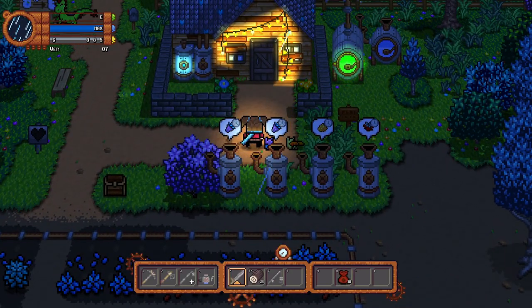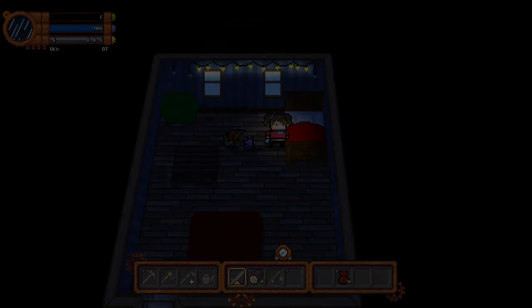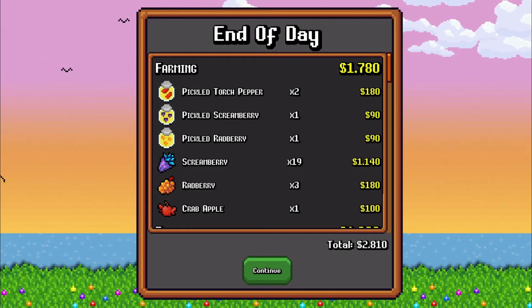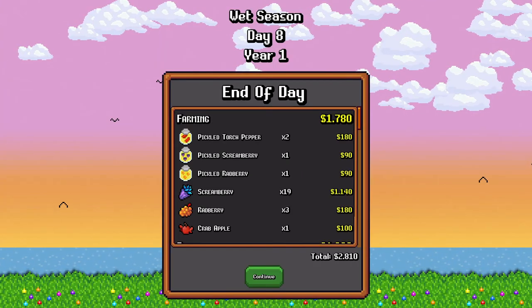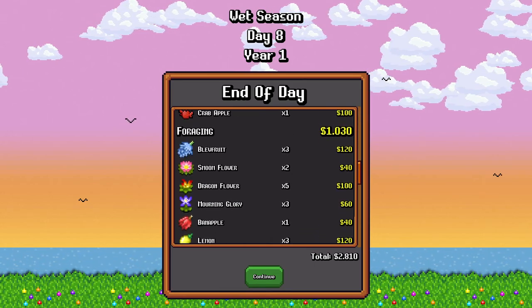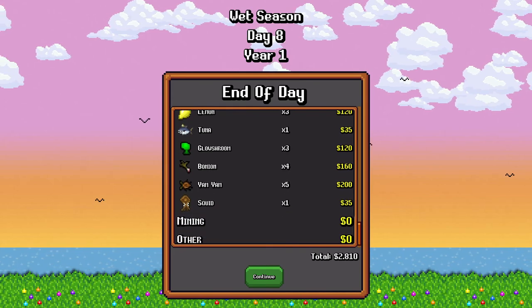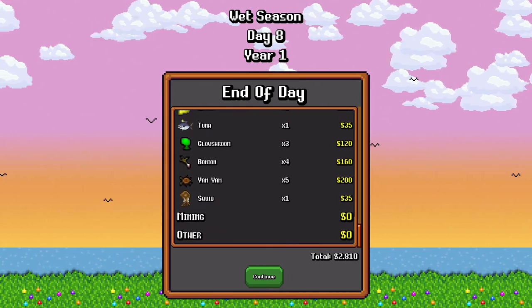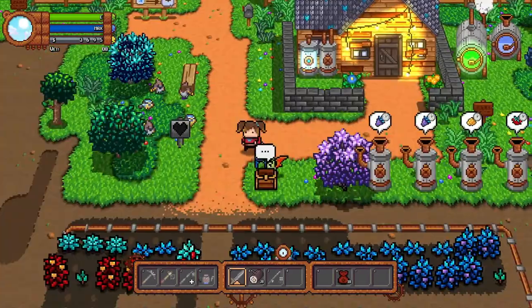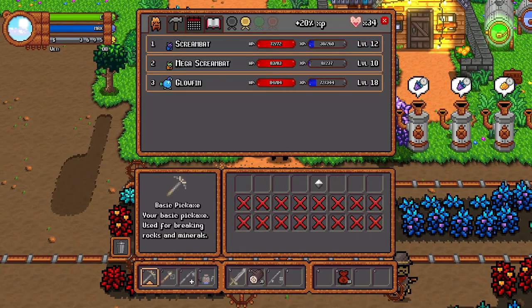Next day - we've got 2810 dollars. Pickled stuff is good, farming did a good job, and foraging was also very good. Not bad at all!